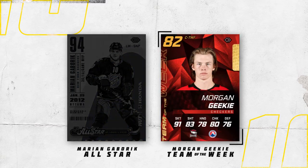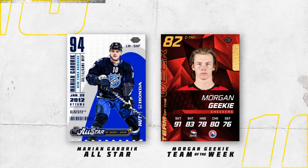The Morgan Geeky Team of the Week card is no slouch either — it utilizes a crystalline background texture which looks really great in red. I also really like the holographic-style sticker on the top right of the card, and the use of both filled and stroke-only text on the left side works really well. This first round's a tough one, but I've got to give it to the Marion Gabrick All-Star card.